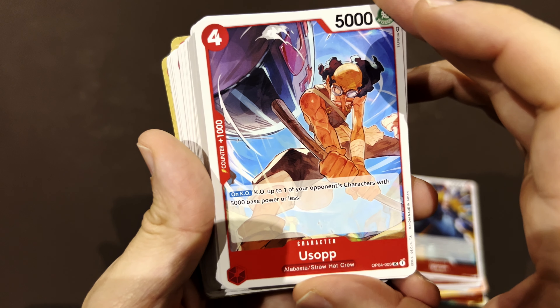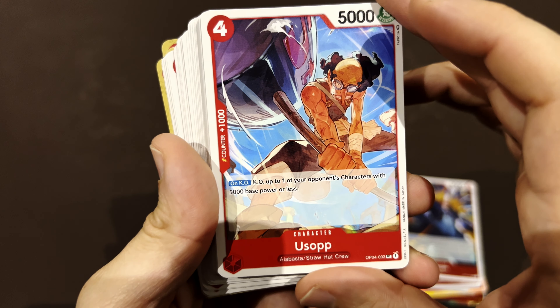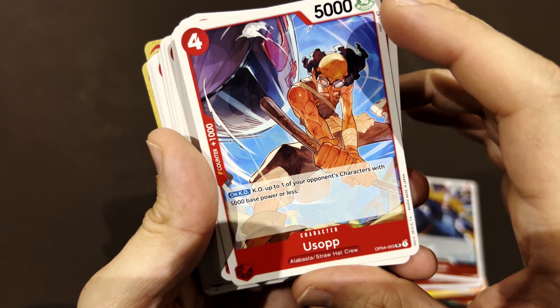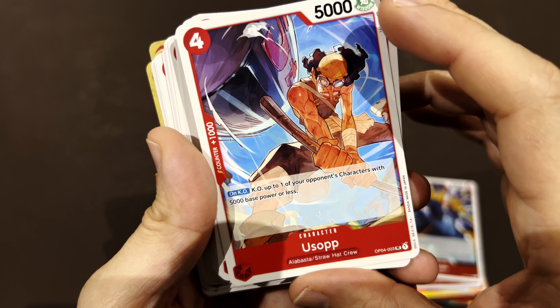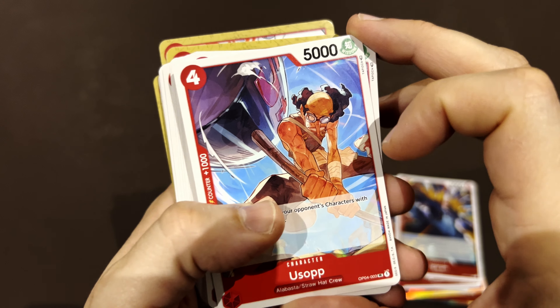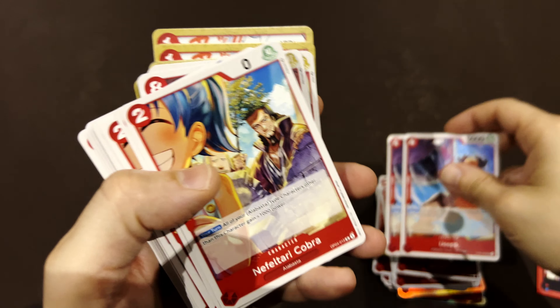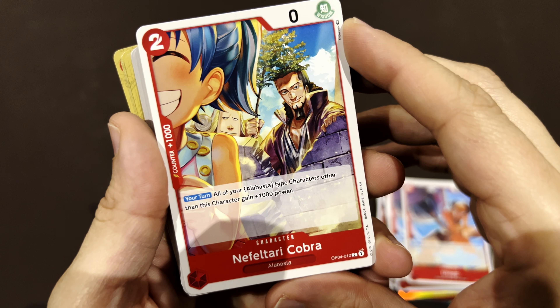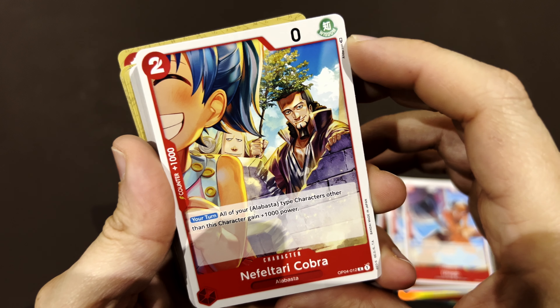Usopp with his five-ton hammer, when he fought the mole — Baroque Works Miss Wednesday. K.O. up to one character with five or less power. So he dies but takes someone with him. Good character to throw in and sacrifice.